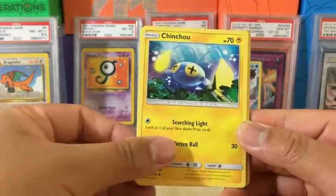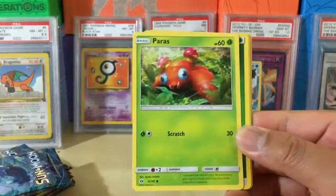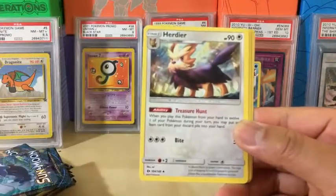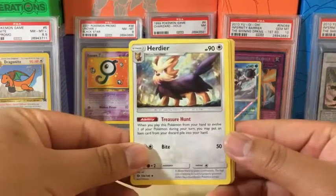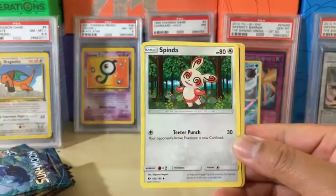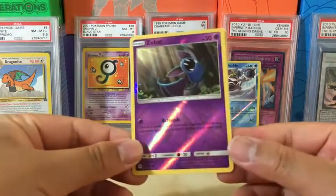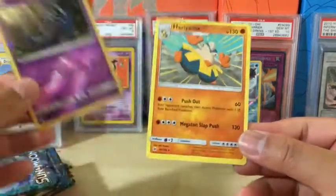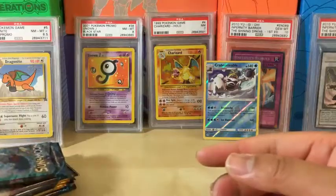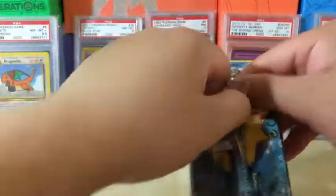Here's the next pack. We got Togedemaru, Jangmo-o, Machop, Caterpie, Paras, Grass Energy, Herdier, Lilly, Spinda, Reverse Holo Zubat, and the rare in the pack is Hariyama non-holo rare. We haven't got an ultra rare yet but we still have six packs to go.